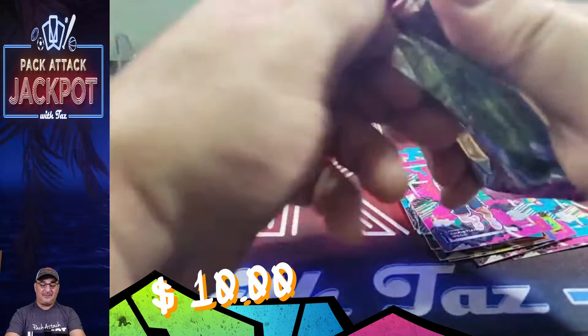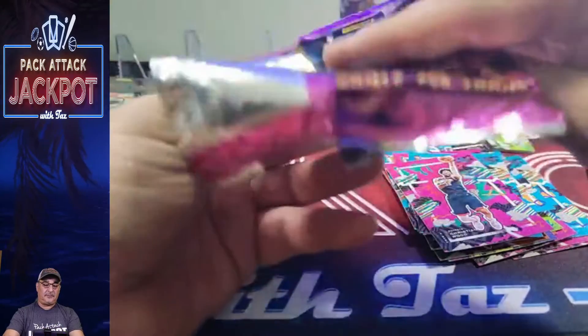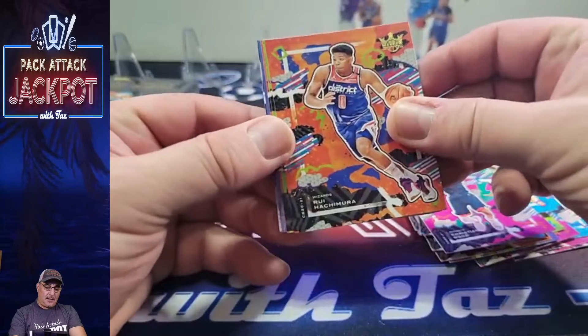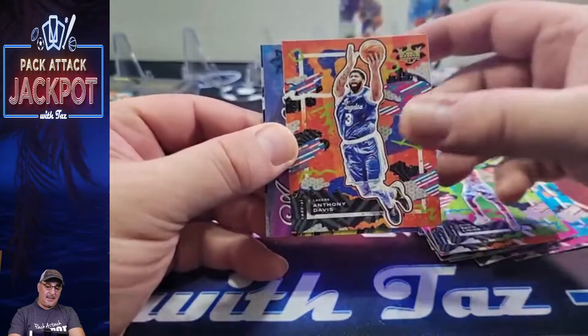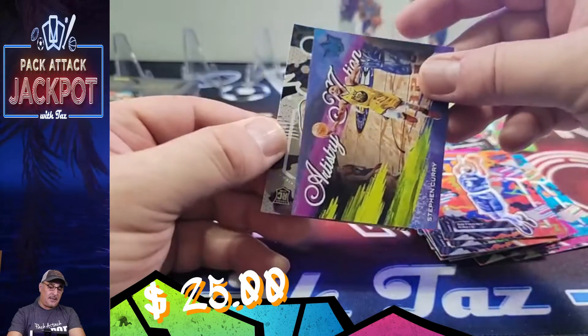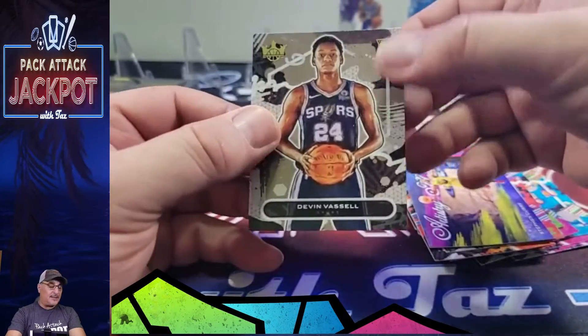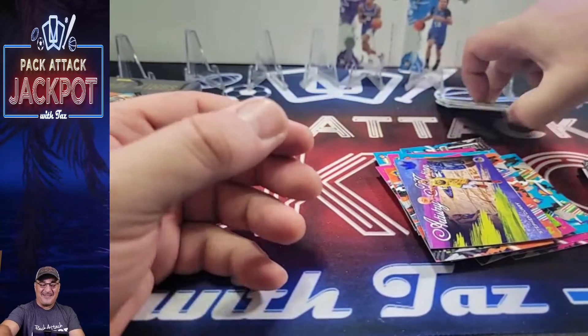Last pack, until we get to the auto. Let's see what that was. Give me a LeBron. Hashimura, Zach LaVine, Anthony Davis — wrong Laker. Curry. And a rookie level one: Devin Bras.